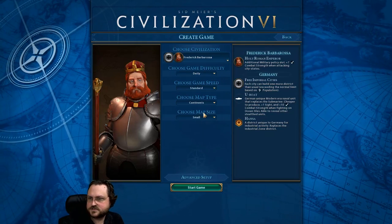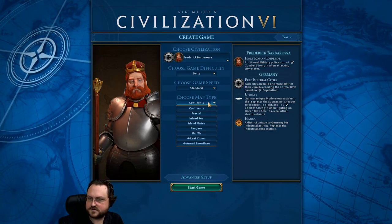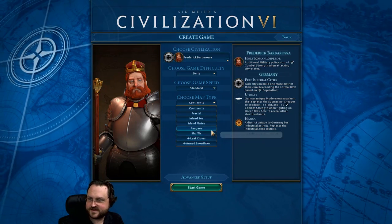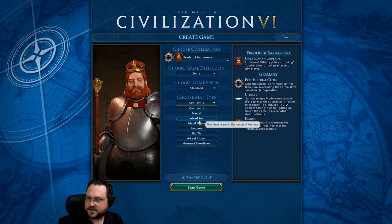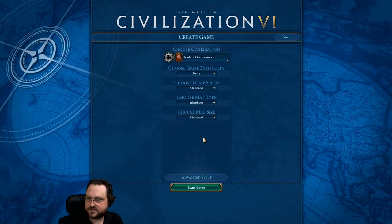If you want to bring it all the way up to deity, sure. And for the stream, I'm going to go standard. Map type — we could go with one of these balance maps, but I don't think we're going to do that. That was just fractal. Oh, we've never played an inland sea. Let's do inland sea on a standard map.